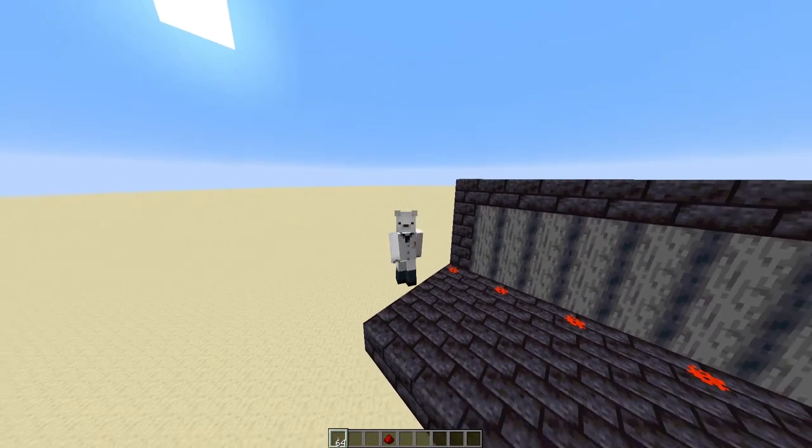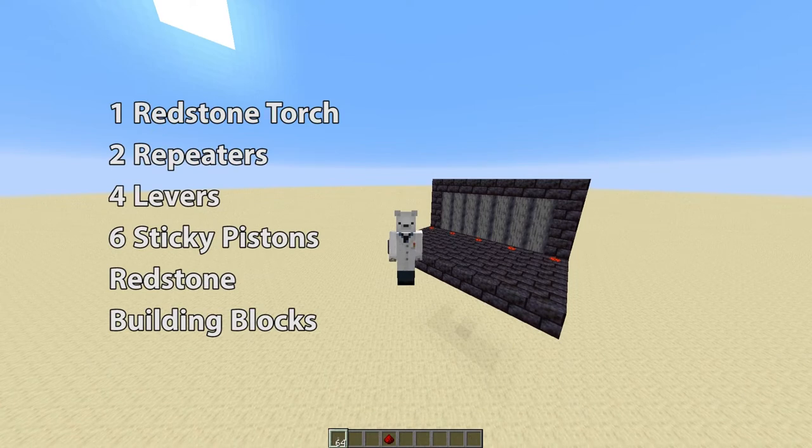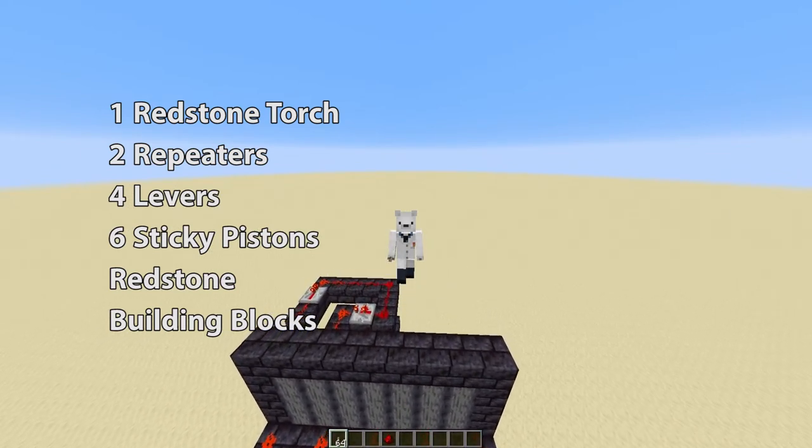The materials you'll need to make this amazing door will appear on your screen now. There aren't too many materials — pretty simple. The trickiest materials are probably the sticky pistons, but even then they're not too hard. Alright, let's get on to the tutorial.